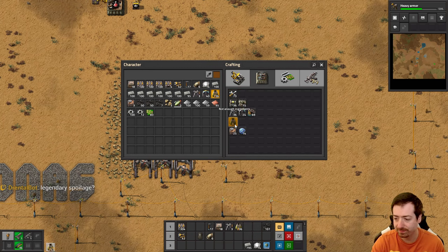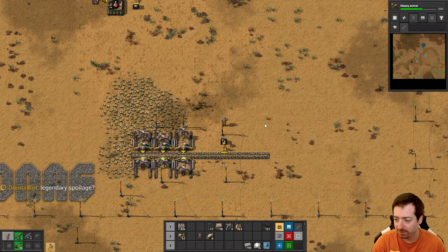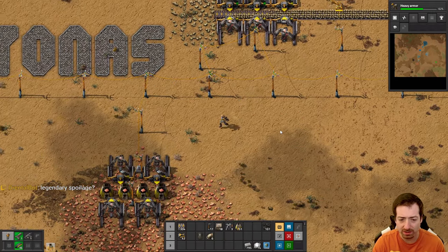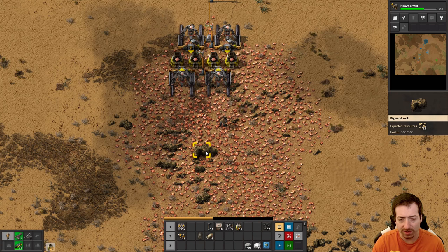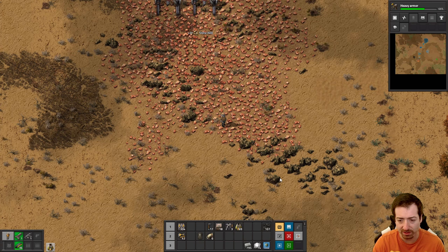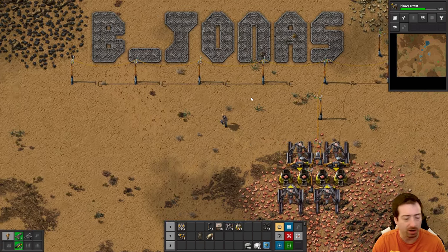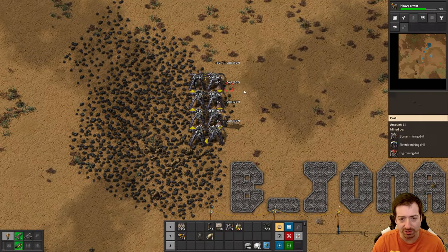I still need a ton of these. Legendary used up uranium fuel cell — that will certainly be a goal. I'm not sure if we can make those. I don't know if those will have quality. Like, if you make a legendary fuel cell, will it just spoil into a regular fuel cell? Or a regular used-up fuel cell? That's a question I don't yet know the answer to.